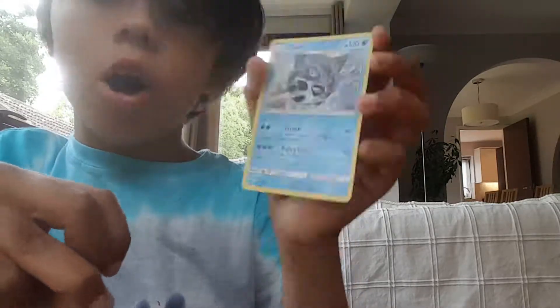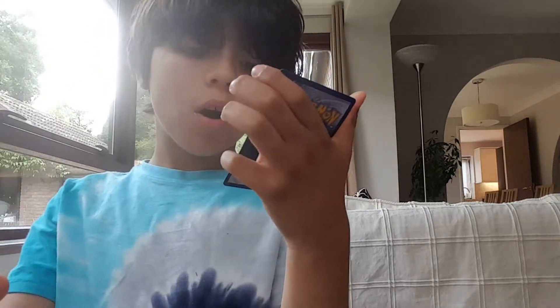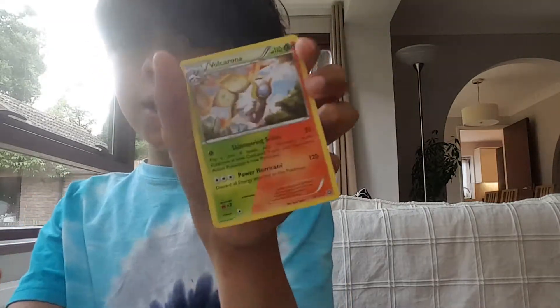Glaceon's Crunch does 40 damage and Raging Flow does 150. Next up is Volcarona — Shimmering Scales does 20 and Power Hurricane does 120.